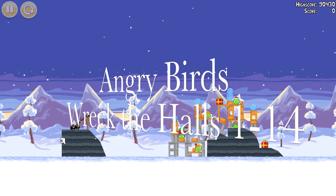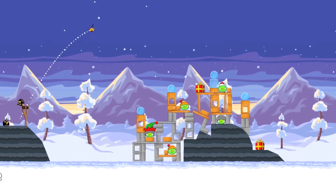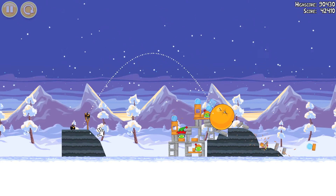Hi there, this is Sage at Angry Birds 1-14. First thing you want to do is shoot the pumpkin bird. You need to drop him in that little pocket right there. Deploy him and it'll take out everything on the right side.